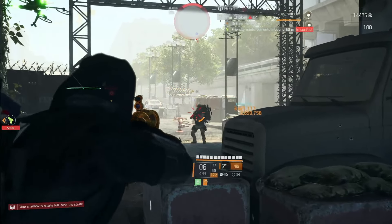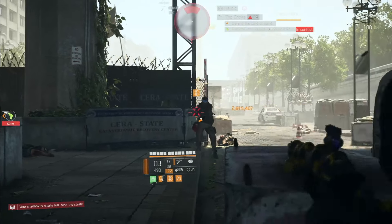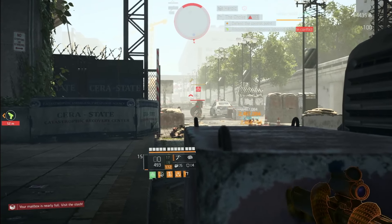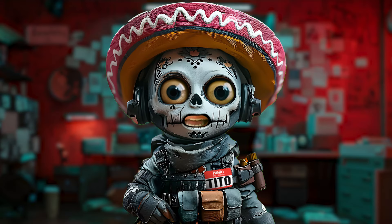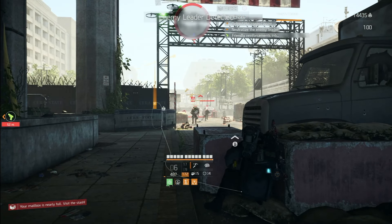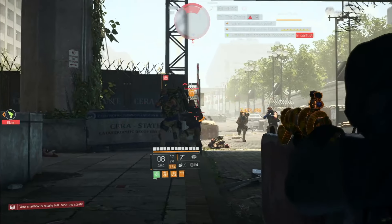The devs made two other changes to this weapon. They increased the base damage of the exotic 1886 so it's greater than the non-exotic version. They also gave it more rounds — the exotic has eight while the non-exotic only has five. That extra ammo is probably the favorite change of the bunch.